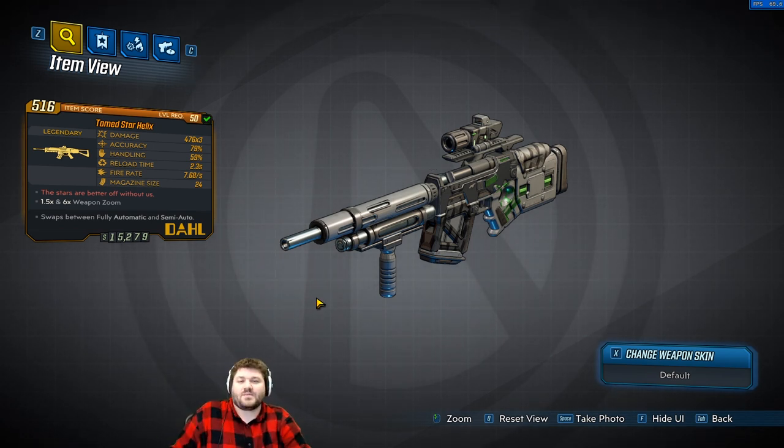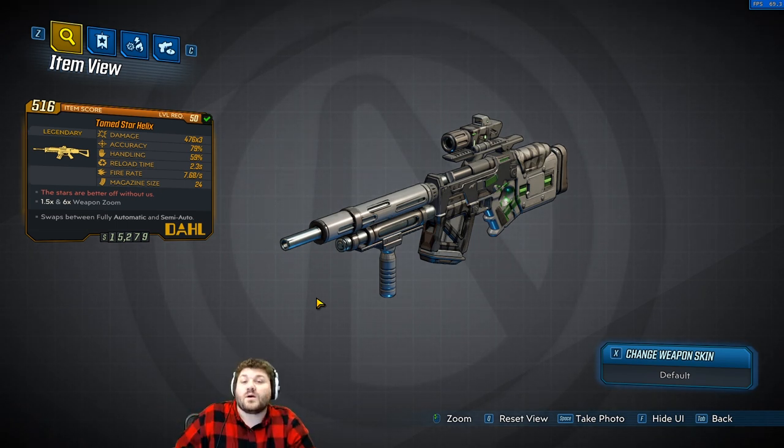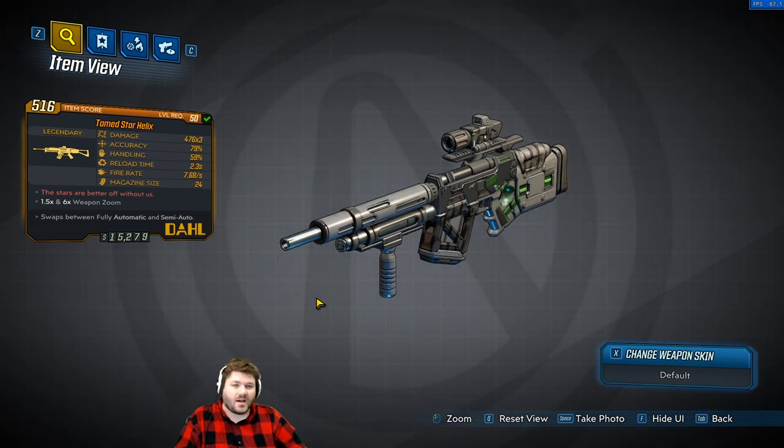If you're looking to get one of these for yourself, mine personally dropped off Graveward, the vault boss on Eden-6, on Mayhem level 3. I've seen them all over the place though, so I'm pretty sure it's a world drop — it shouldn't be too hard to get.